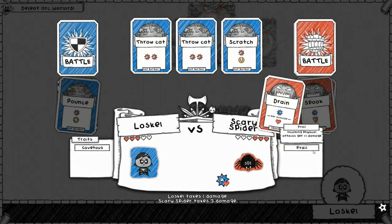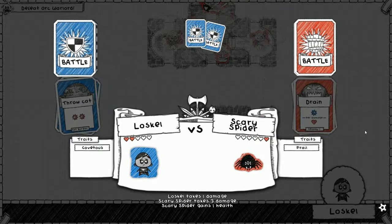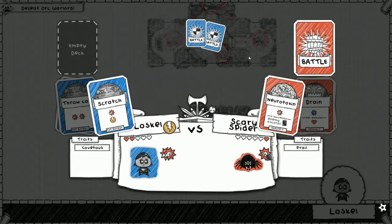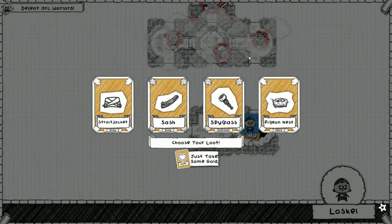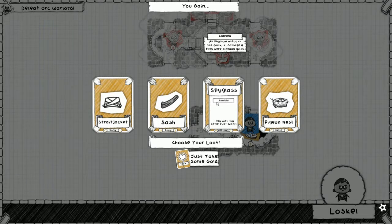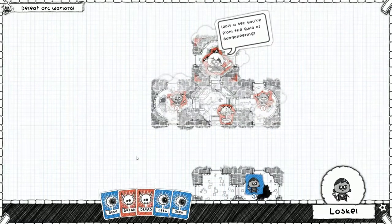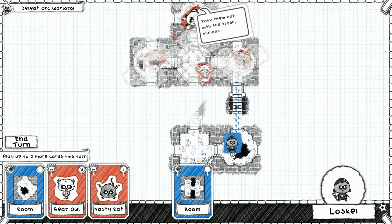It's frail so we just need to do two points of physical. It's gonna heal one heart because the magic damage has to land no matter what — frail. Let's go ahead and throw cat. It healed one though. There's a physical we have to discard if it's successful but it doesn't matter because we're gonna scratch. We scratched! There's that spyglass — all physical attacks are quick and they get a bonus point if they were already quick. That card sounds like it can be OP.